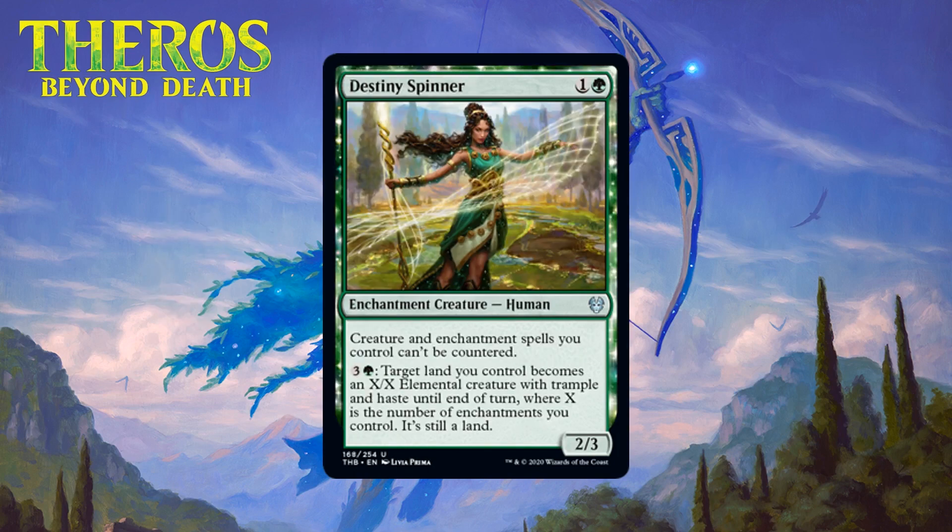Next up we have Destiny Spinner, which for one generic and a green is a 2/3 enchantment creature human at uncommon. Creatures and enchantment spells you control can't be countered, and it has an activated ability — pay three generic and a green to make a land an X/X elemental creature with trample and haste until end of turn, where X is the number of enchantments you control; that land is still a land. A two-mana 2/3 is nice stats, the uncounterable part can come up since blue has some playable counterspells, and the activated ability gives lands real upside in enchantment-heavy decks. I think you can first pick this frequently — I'm giving it a B.